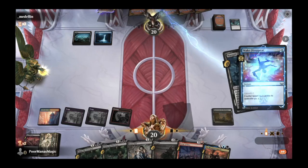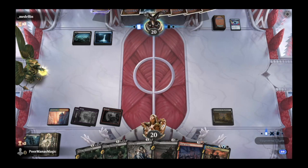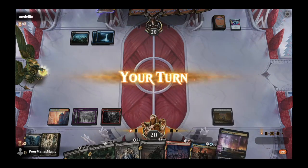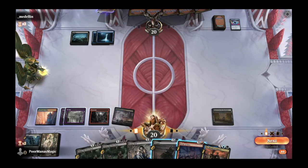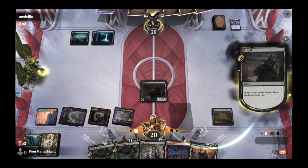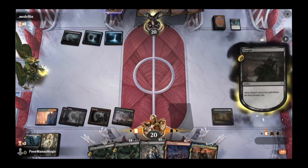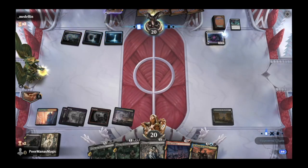Looks like opponent is holding up a counterspell — Make Disappear. So no Nazgul for us, which is not Naz-cool. Fifth land, right on cue. We play out our other Nazgul to see if it sticks. It does — but will it be removed? Go for the Throat. Yep. The Ring has now officially tempted us. Opponent plays Reckoner Bankbuster — which is gross. We have only one sorcery in the graveyard, but we'll go ahead and play Mouth of Sauron anyway because it's a great creature and we want to see it on the board.